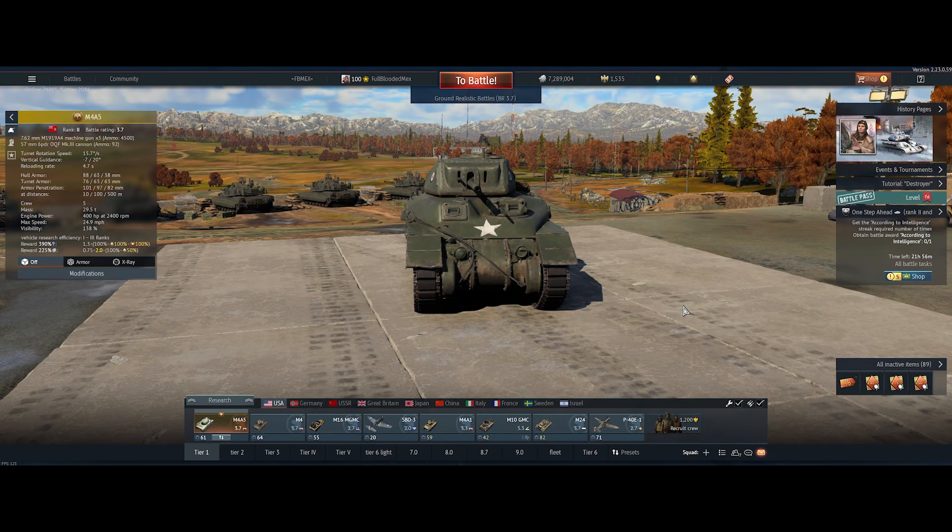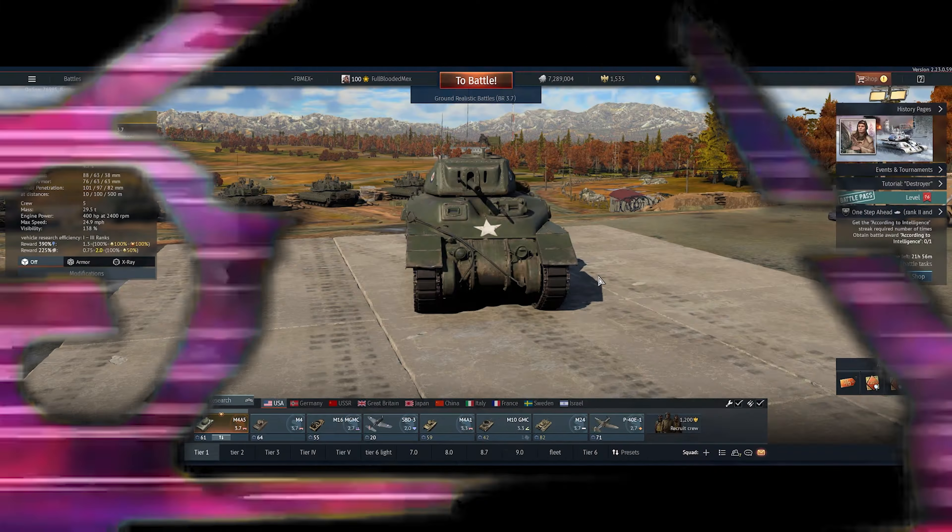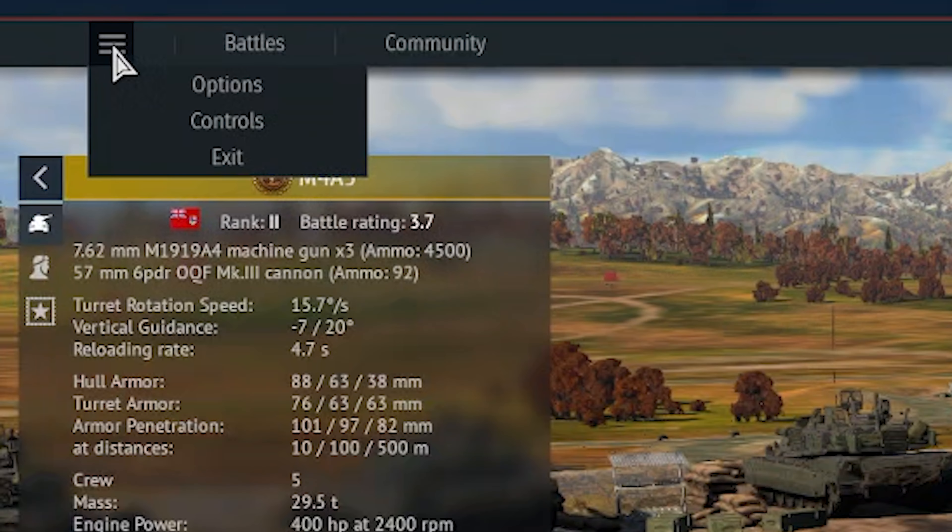Hello fellow tacos, how are you all doing? Have you ever been on the battlefield and wondered what these little arrows are that appear? That is your squadron marker, and I'll show you how to set it up.